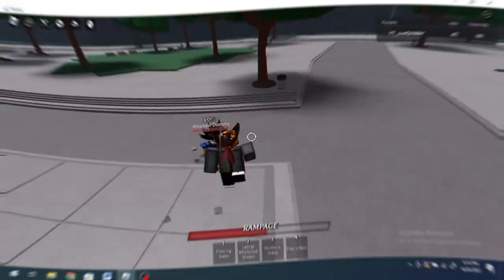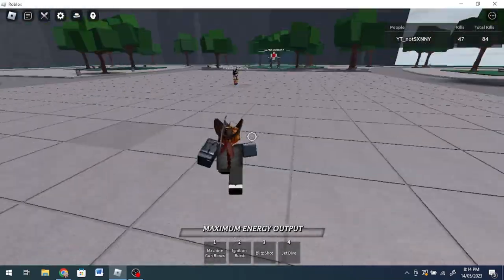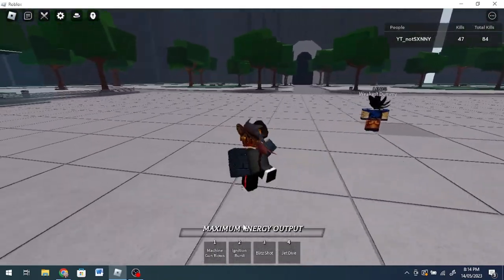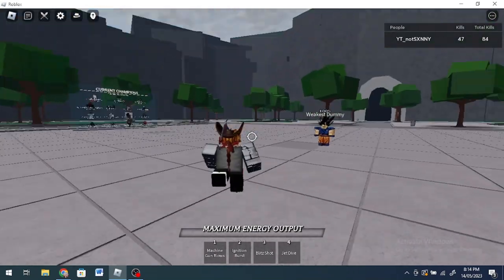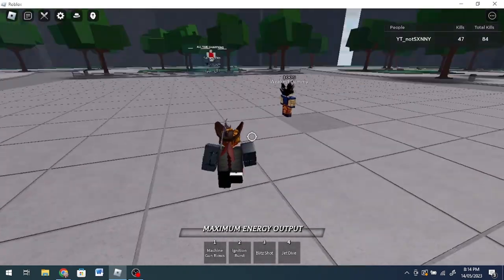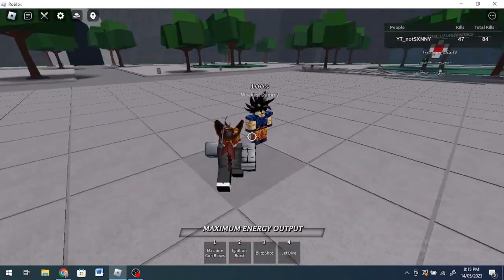Okay, so this is actually Genos from One Punch Man. He has a moveset which contains four moves: Machine Gun Blows, Ignition Burst, Blitz Shot, and Jet Dive. The thing for Genos is you just spam moves, but there's one combo that stands out. I'm going to do this normally.